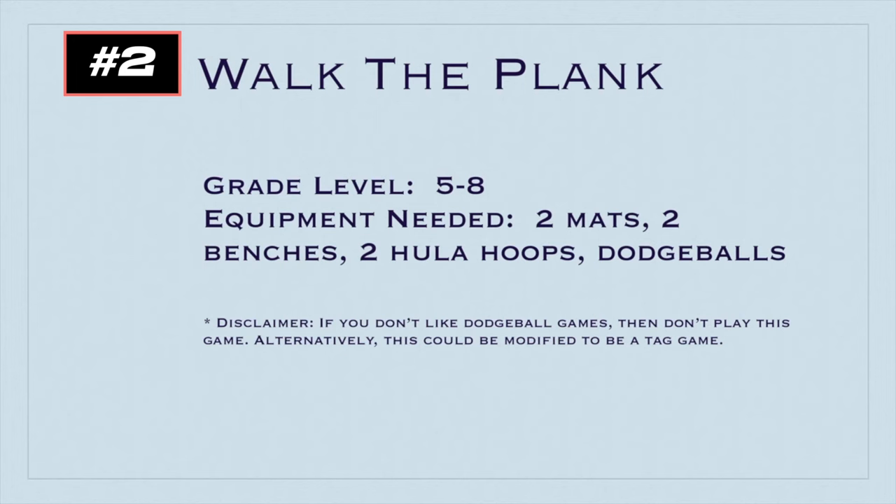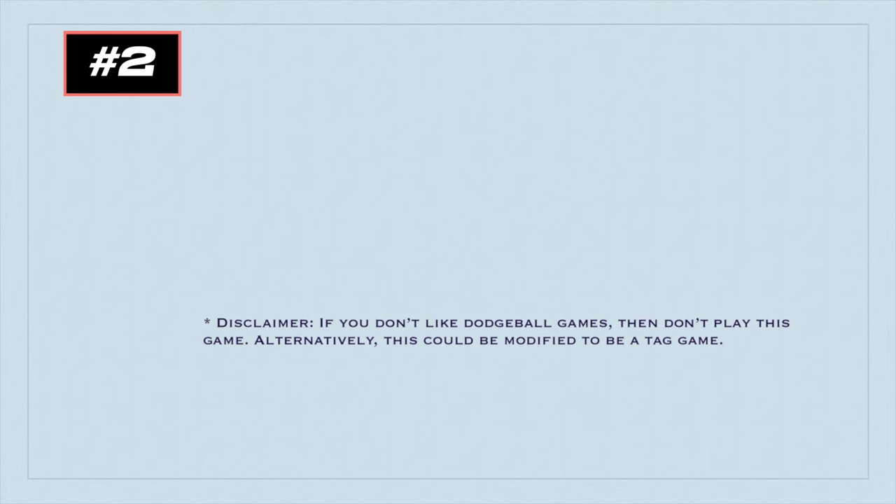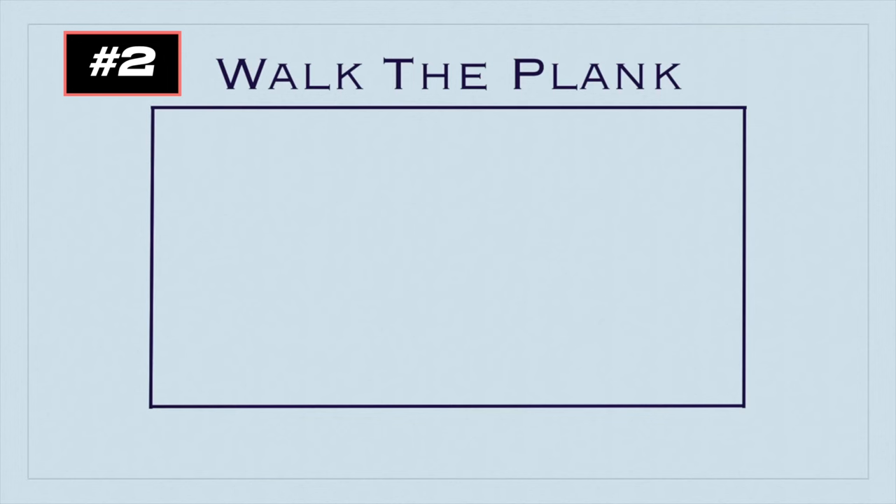It's called Walk the Plank, and the kids absolutely love this game — one kid said it was his favorite new game. This is for grades 5 to 8. You'll need two mats, two benches, two hula hoops, and dodgeballs. Disclaimer: if you don't like dodgeball games, just don't play this game. Or this game could actually be modified to be a tag game instead — I'll leave that up to you.